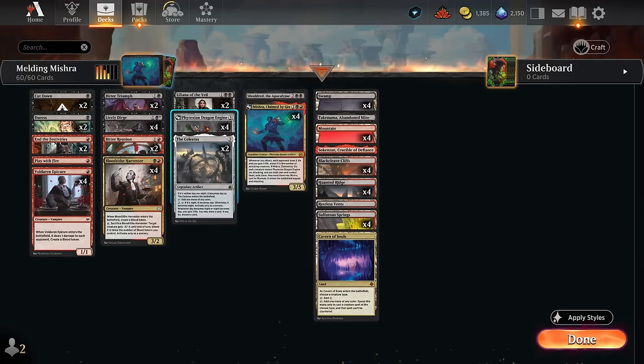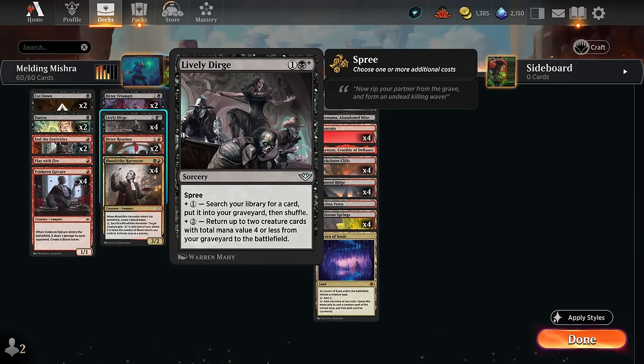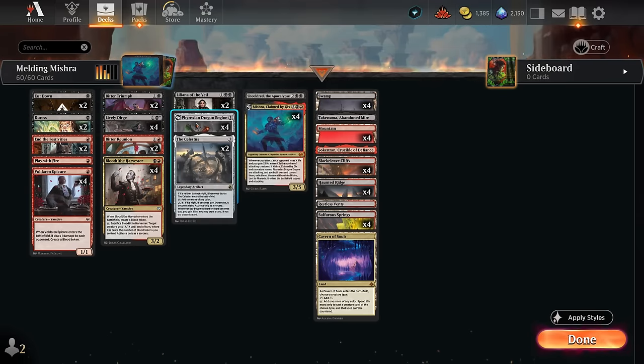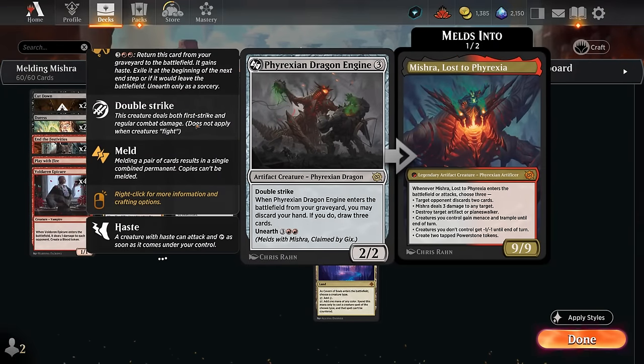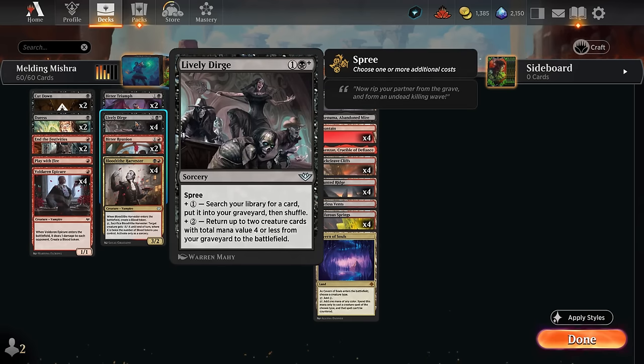With Lively Dirge we can get a Dragon Engine so it's ready to unearth on turn 5 and draw 3 cards, or we can get Mishra if we already have a Dragon Engine in play. If we also pay the extra 2 mana, we can return up to 2 creature cards with total mana value 4 or less from our graveyard to the battlefield. So after putting Mishra into our graveyard, we can immediately reanimate it — essentially 5 mana to put any 4-drop in our deck onto the battlefield. This also satisfies the Dragon Engine's condition, drawing 3 cards. We can also get back our Voldaren Epicure since we can split total mana value 4 or less among 2 creatures.